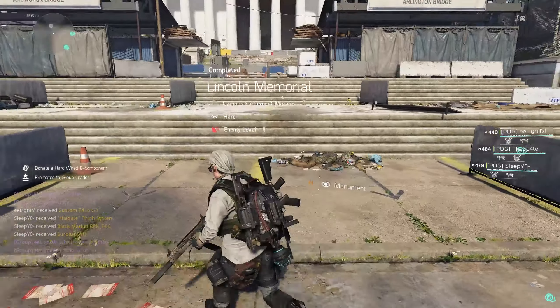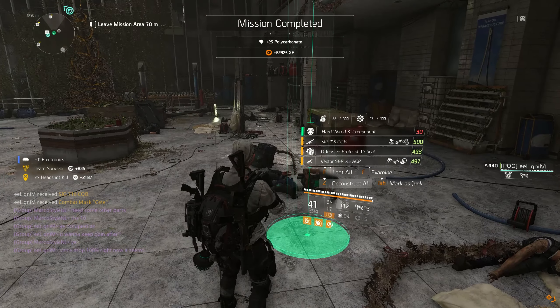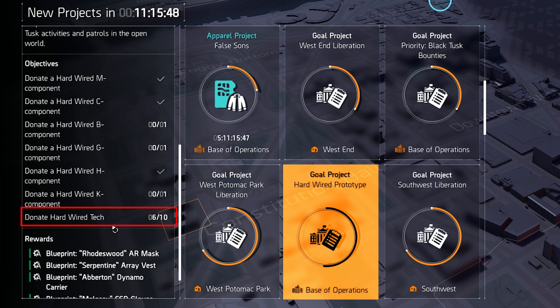The best way I've had these components drop is to play the assigned missions on the non-invaded mode — so not fighting the Black Tusk on hard difficulty. If the mission is still in the invaded state, change it manually. You also want to play on at least hard difficulty. I found that these components have about a 50% drop chance from the final boss on hard, which is really high for the extra effort over normal. I also know it drops on challenging, but I wouldn't find challenging worth the extra time since 50% on hard is already pretty high.